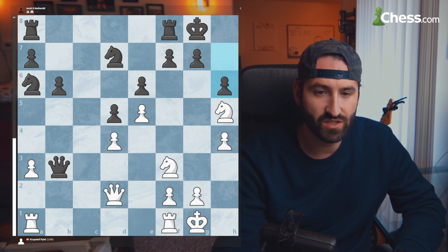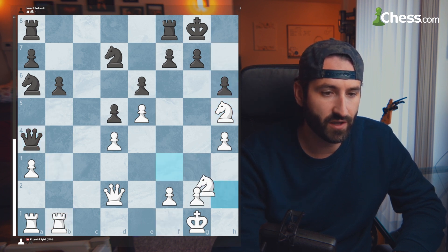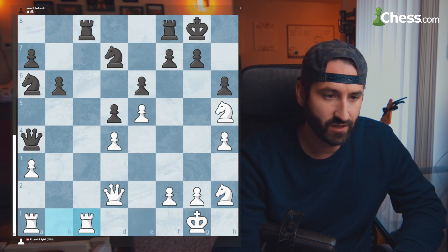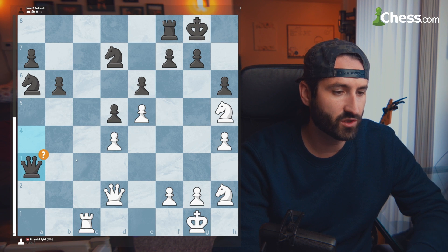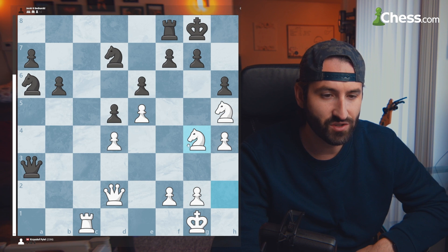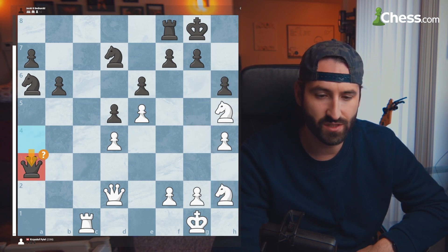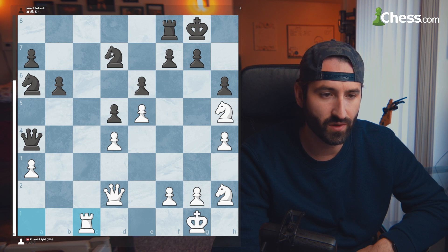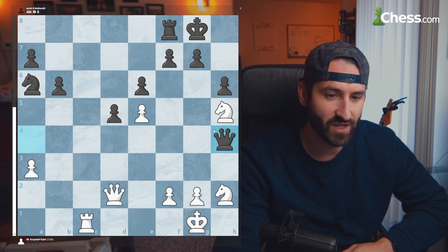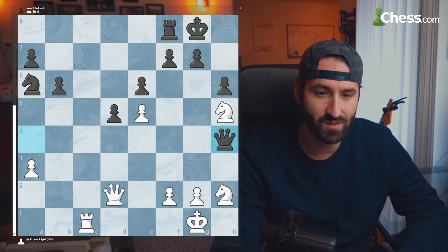Black responds with H6. White attacks the queen, and the queen has to hide over to A4. White starts bringing the knights into the game, targeting the pawn structure. Black trades off the rooks and the queen takes the free pawn — but that's a mistake, because now you have knight to G4 attacking this pawn. The better move was knight takes E5, because after D takes E5, you take the pawn and fork the two knights. A hard tactic to see, but that was the best move.